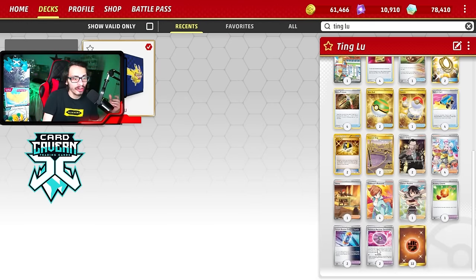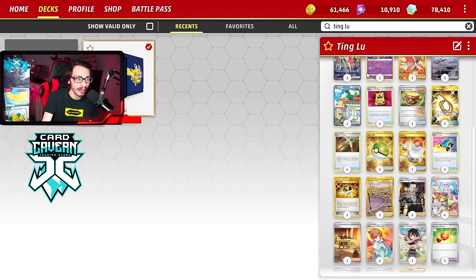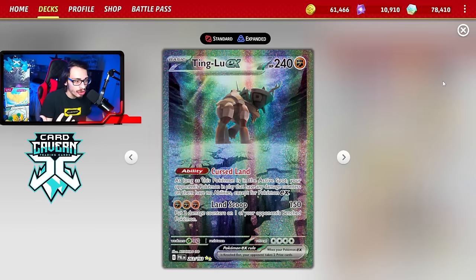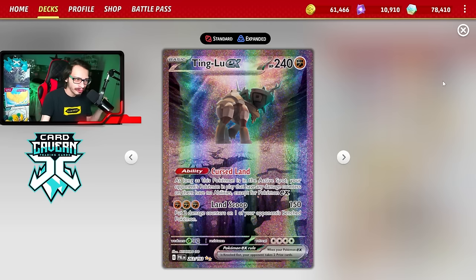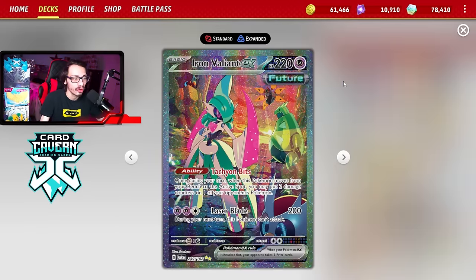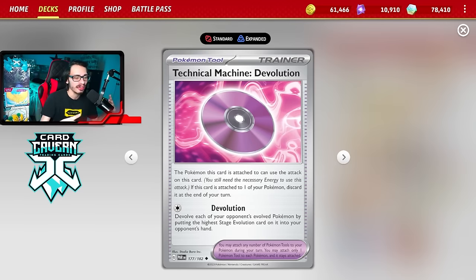One of the big additions to the deck is cards like TM Devolution, which now gives you a fighting chance against Charizard — which was otherwise basically unwinnable. Iron Valiant is also a really cool addition. The idea of Ting Lu is you're playing a spread deck, trying to spread damage using Land Scoop, your main attack, which does 150 damage and puts two damage counters on one of your opponent's bench Pokemon. Iron Valiant allows you to use Tachyon Bits, which can also put 20 damage on stuff — a great combination with Ting Lu.